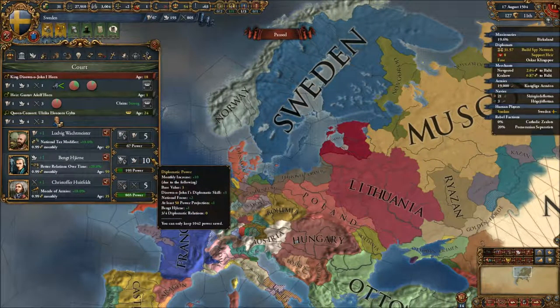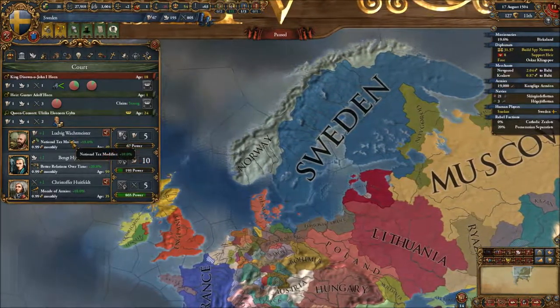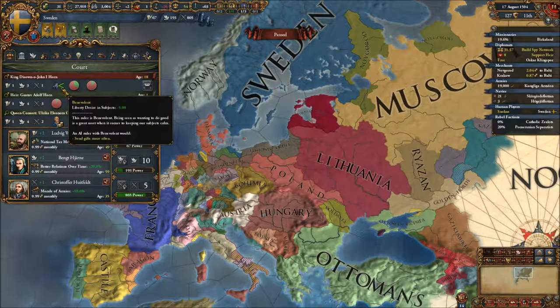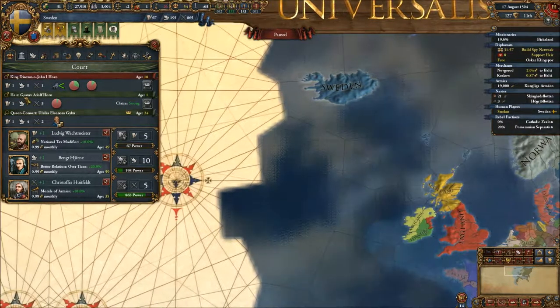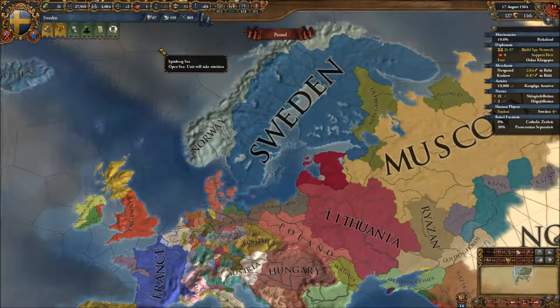10 diplomatic points a month should do us good, at least. And with our new king, we probably won't get a new monarch anytime soon. So we will have to make do with our current ruler, but I'm sure that's fine.